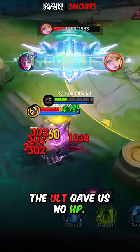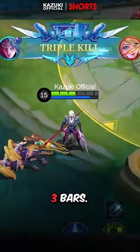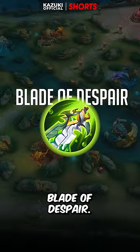Hasklo: the ultimate gave no HP. With his second talent he was able to reach almost 3 bars. Not even close — Hasklo produced solid findings.